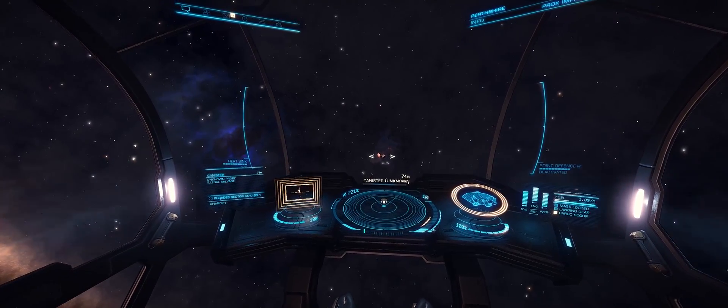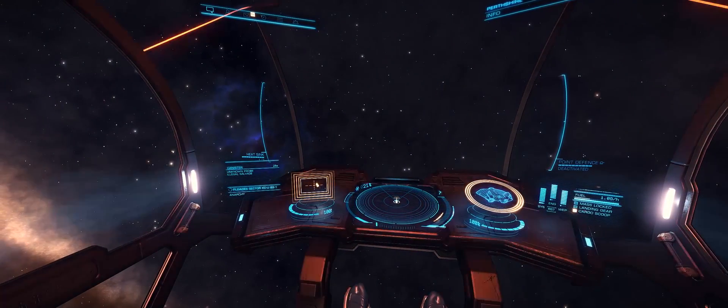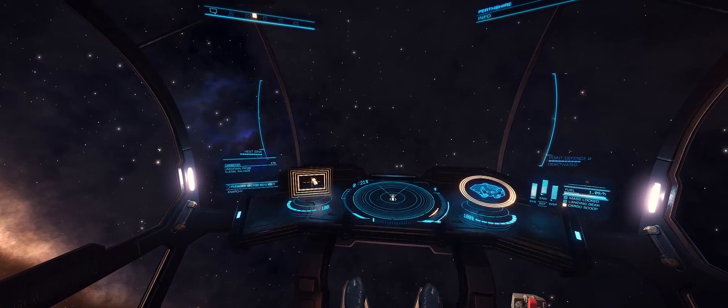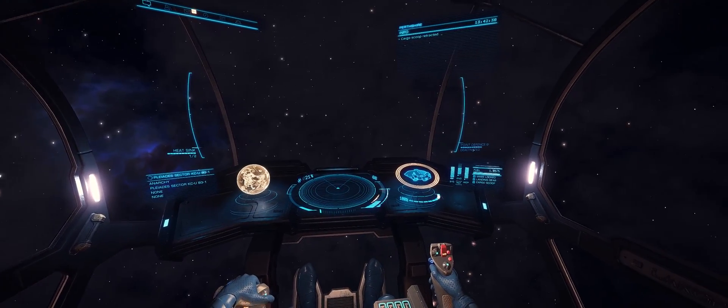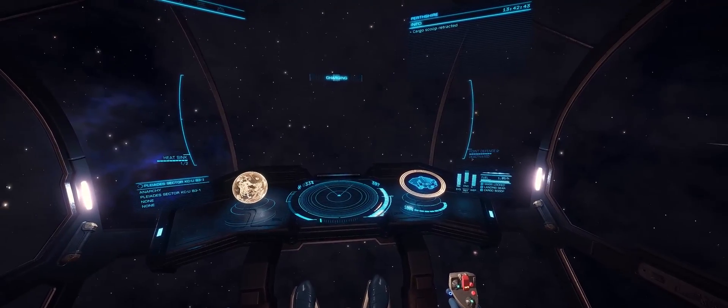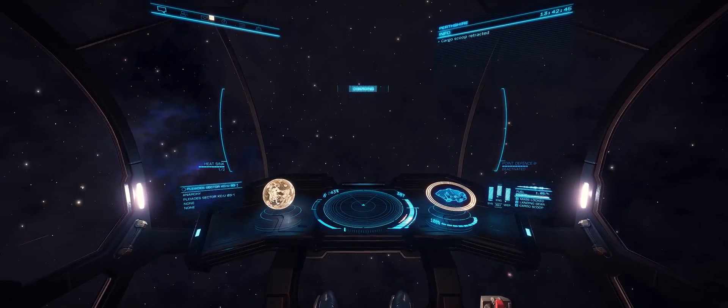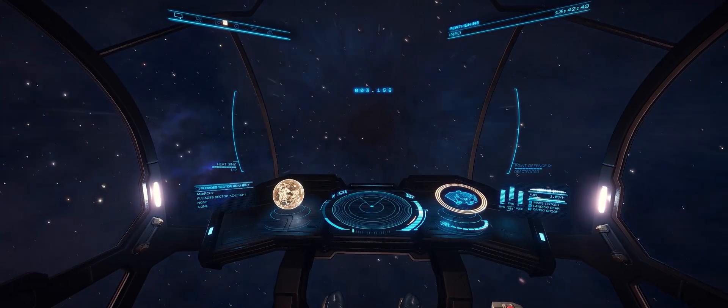Sometimes these don't spawn — I was flying around for about 20 minutes and one didn't spawn at all. What worked for me is to simply leave the system, hyperspace to the next system along and then come back. Getting into orbit around the ammonia world, the threat two degraded emissions spawned straight away and I was able to pick up another probe. It's well worth trying that out if you haven't, especially since you need it for the alien structure.